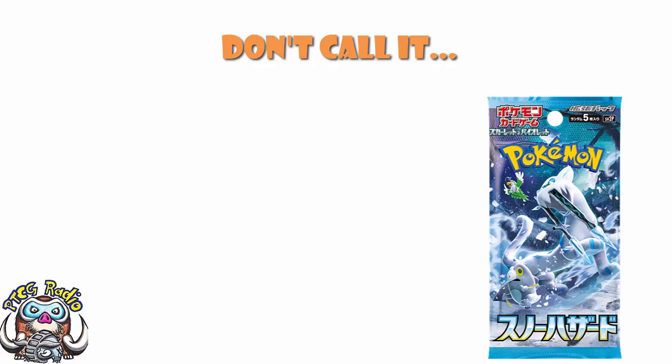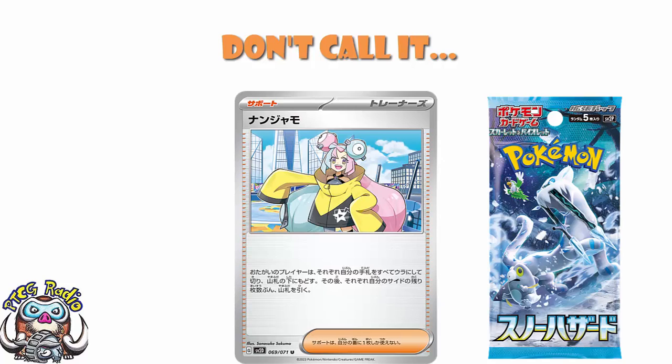For a while now, people have been bemoaning the lack of comeback cards. And then in this set — Scarlet, Violet, Snow Hazel, and Clayburst — we have seen confirmation we're going to be getting Iono. Which is the both-players-shuffle-a-hand-and-put-it-on-the-bottom-of-their-decks card, and then draw a number of cards equal to their remaining prizes. So if your opponent jumps into a big lead, you can put them down to a low hand size while having a much bigger hand size. This is a good comeback card.